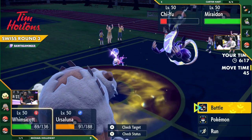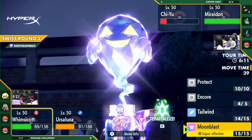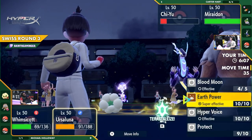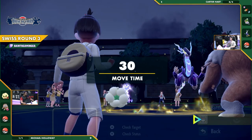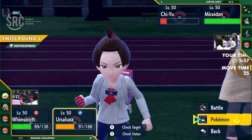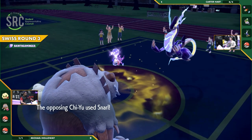Ursaluna is protected. Encore going out on Chi-Yu — it's going to be locked in for a while now, forced to use Snarl. Not the worst move to be locked into, but also not going to be your main damage dealer at all. Sure, you're doing a little bit of chip damage, but normally you use Snarl to set up the nuke after the fact. So you can set up Miraidon, but you cannot set up yourself anymore. Miraidon is absolutely ready to just run amok on one of these Pokemon.